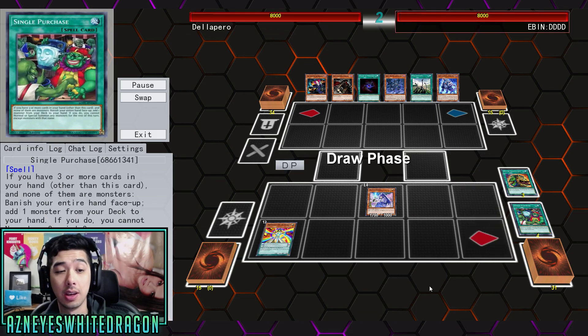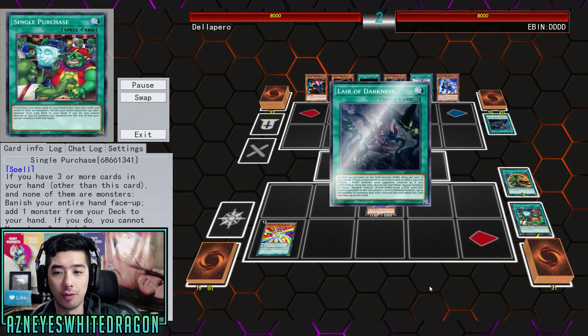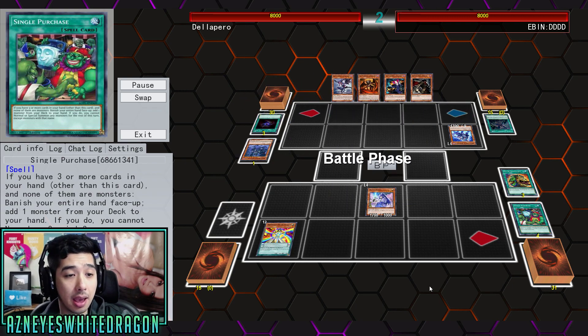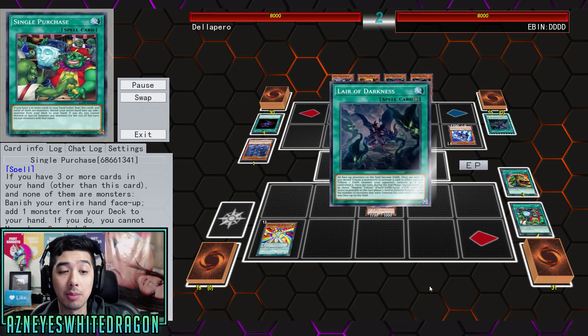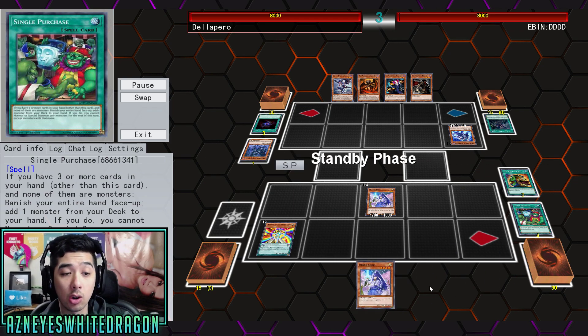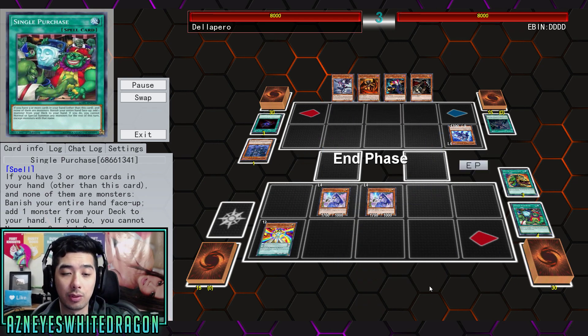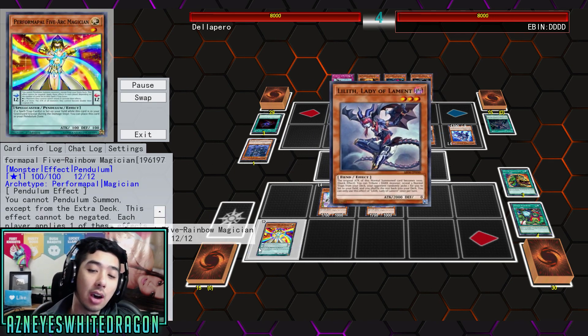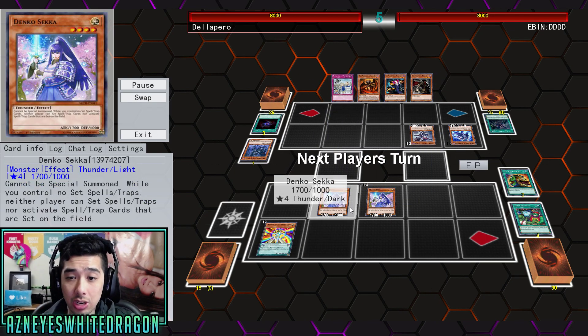The main thing that we're actually looking for — this is a single purchase — it just lets you go ahead and banish your entire hand. You're going to add any monster, but if you do, you can't normal summon any monsters except for that monster. The two cards that you need to pull this off are going to be Five-Arc Magician and Denko Sekka.